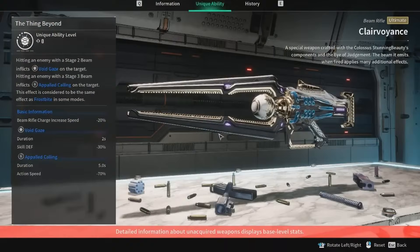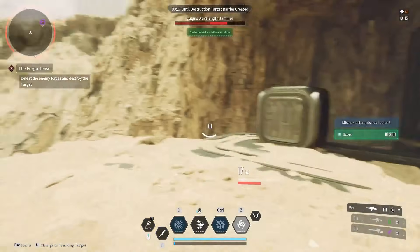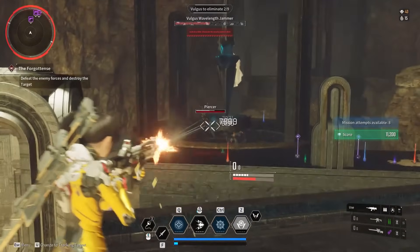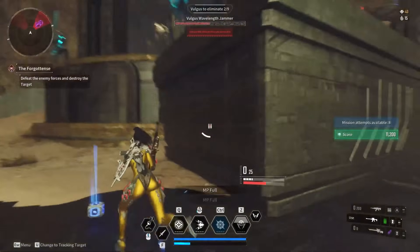At number five, we have the Clairvoyant Beam Rifle Ultimate Weapon. The Special Ability is called The Thing Beyond. With Beam Rifles in The First Descendants, the longer you hold the weapon dealing damage to an opponent, the more damage you deal over time. Hitting an enemy with a Stage 2 Beam inflicts Void Gaze on the target, and hitting with a Stage 3 Beam inflicts Appalling Calling on the target. This effect is considered the same as Frostbite in some modes — definitely an interesting way to play.